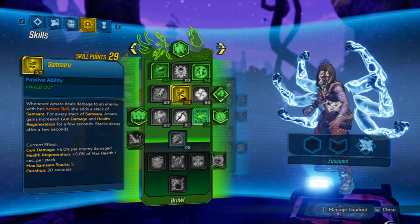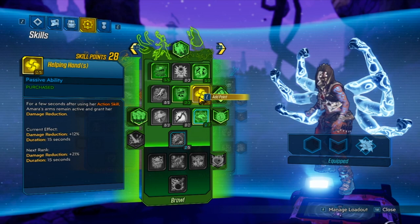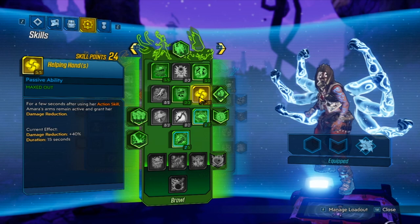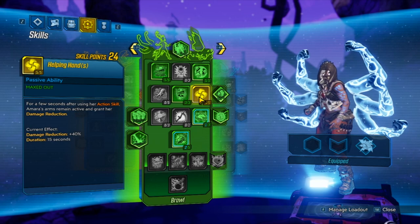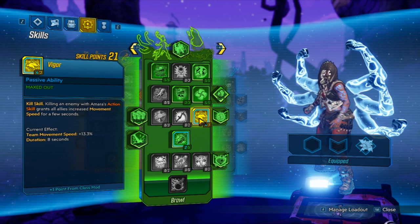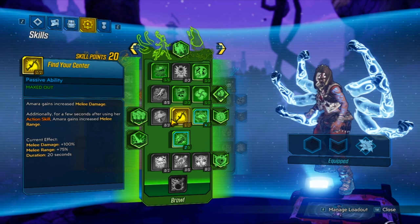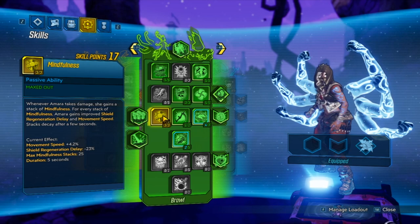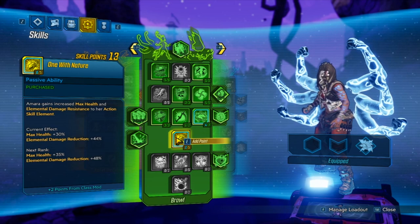Three points on Samsara for more health regeneration. Five points on Helping Hands — since you're constantly going to tank damage and use your action skill, it might not seem like a lot but it really is. Three points on Vigor because the faster you can get to enemies the better, so you don't die. Find Your Center for the extra melee damage. And three points on Mindfulness for more movement speed so you can close distance on enemies.